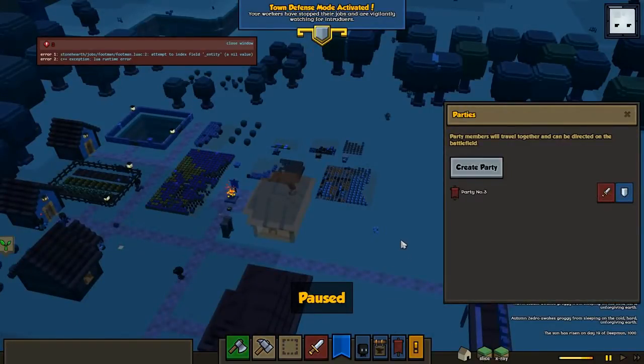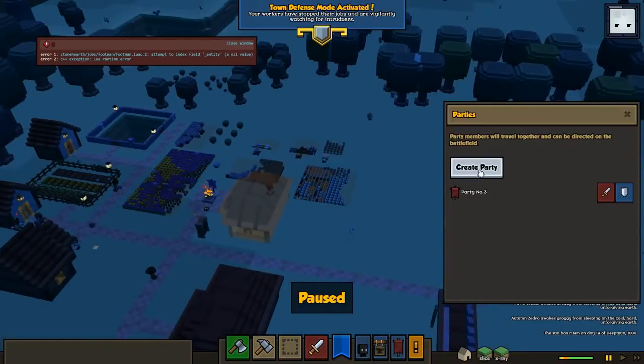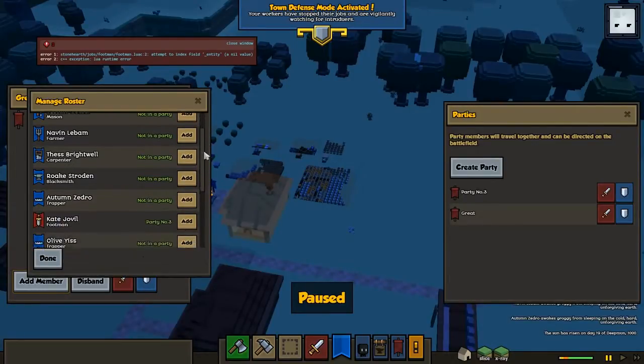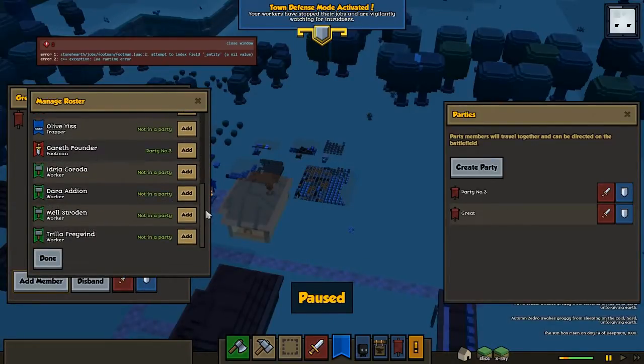Now, this is the party system. It's pretty great and pretty simple as well. You create a party and it'll give you a little party screen right here. You can rename the party — I'll just call it 'Great' right there. We can add some members, and it'll give you a list of all the Hearthlings.